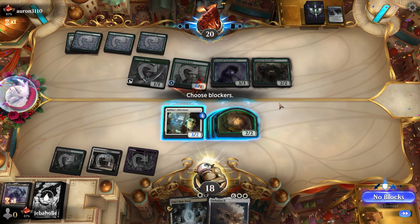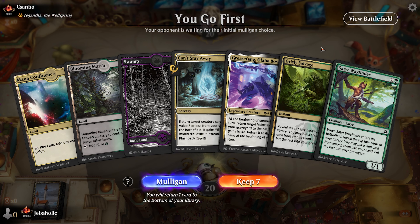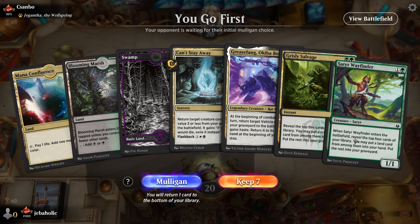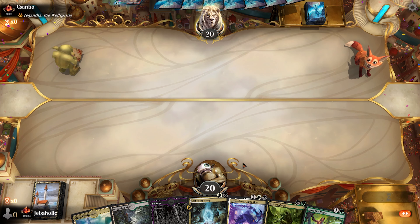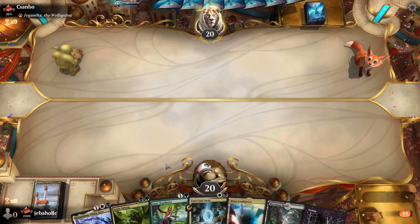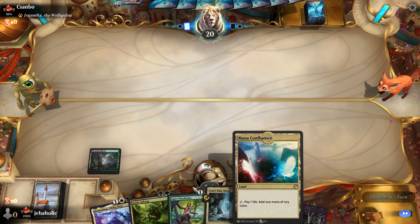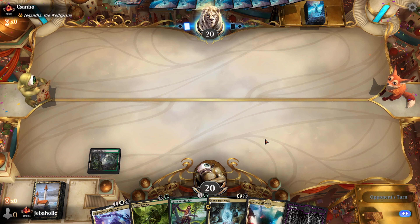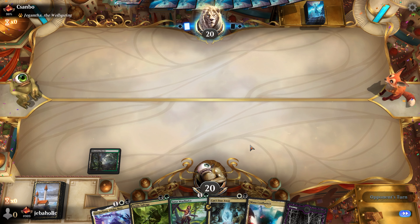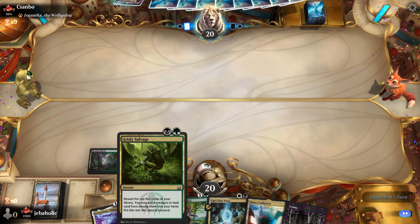With sideboarding out of the way, let's go over a few examples where Grease Fang is working as intended. This hand looks really good — you can Grisly Salvage into a Grease Fang. Thought Seize or Supplier would have been the icing on the cake, but hopefully we find a vehicle to put in the graveyard with a Salvage.